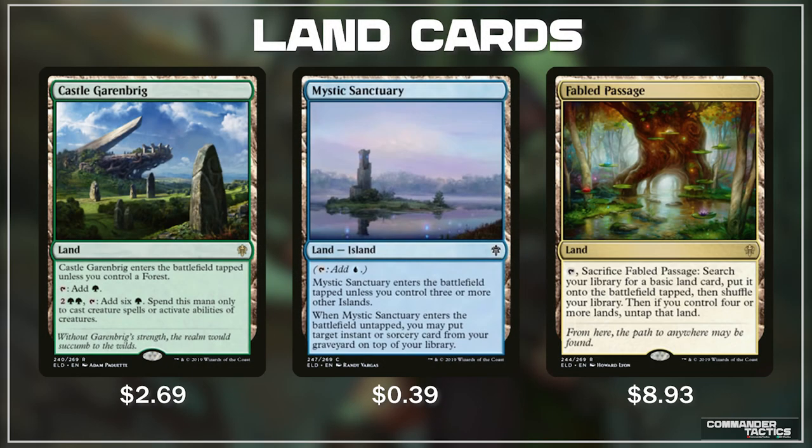Last but not least, taking a look at some of the new lands coming in from Throne of Eldraine, we have Castle Garenbrig, Mystic Sanctuary, and Fabled Passage. Castle Garenbrig enters the battlefield tapped unless you control a forest, and taps for a forest. But it has this nice line of text: for 2, a green, and a green, we can tap it and get 6 green mana. This is essentially free land ramp — it is crazy powerful — and I can guarantee we will be seeing this in mono-green decks in Standard, Commander, and just about every format going forward.